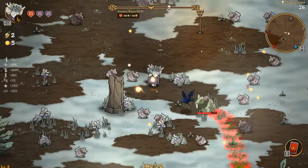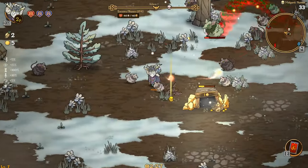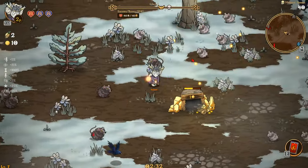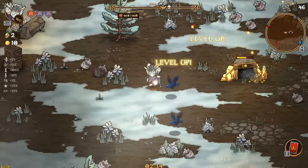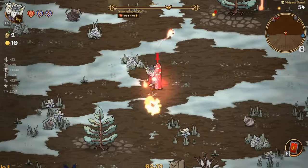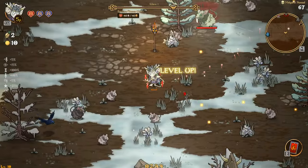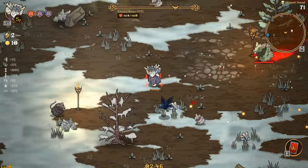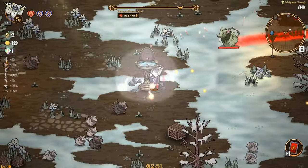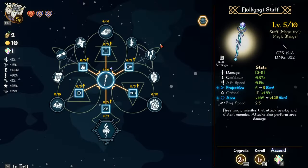Not too bad. Definitely need to up the damage — we're one-shotting the little guys, but that's about it. Let's get over here, destroy him, and then make our way down towards some towers. Looks like a damage boost. 20 damage on that guy. With the damage boost we're definitely killing everything, which I'd hope. Definitely want to up the damage, that's for sure.